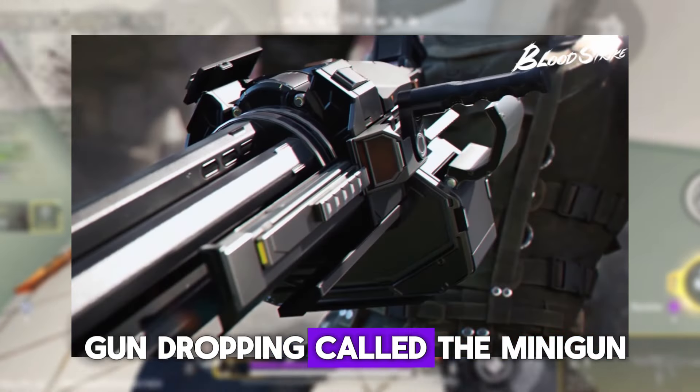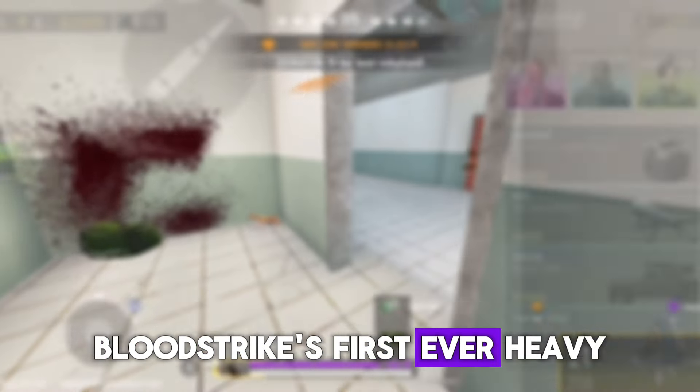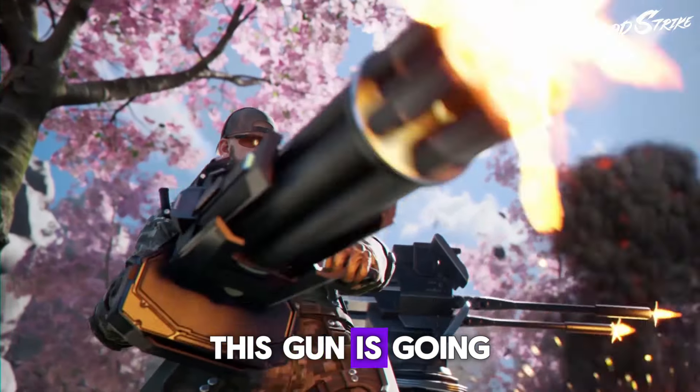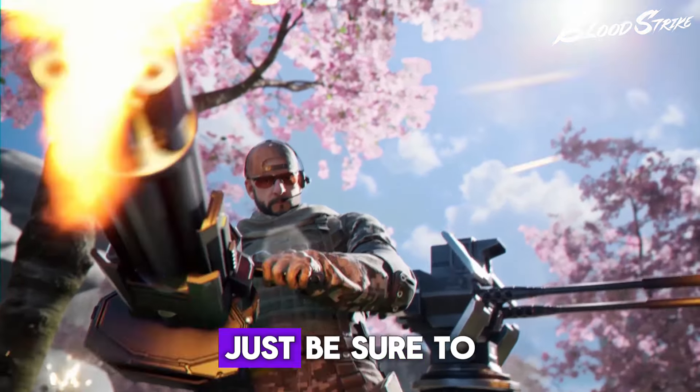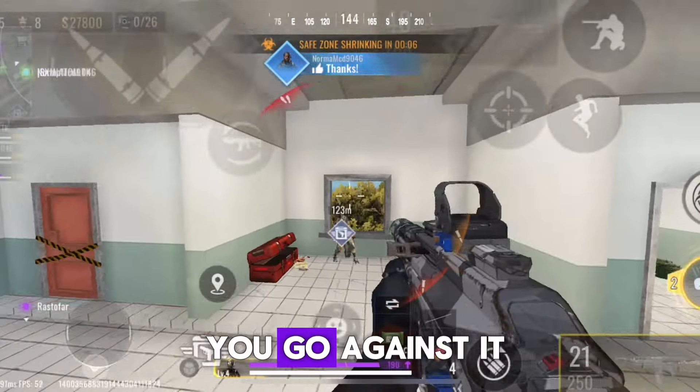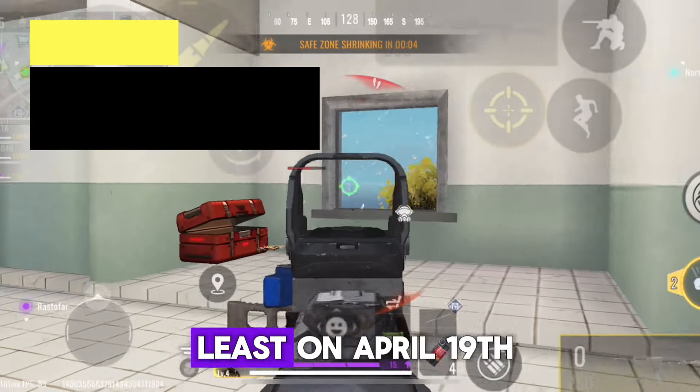Also on the 15th, a new gun is dropping called the Minigun — Bloodstrike's first ever heavy machine gun. With its high firepower and large magazine size, this gun is going to be a menace for sure. Just be sure to take note of the low mobility and low accuracy, and be careful when you go against it.